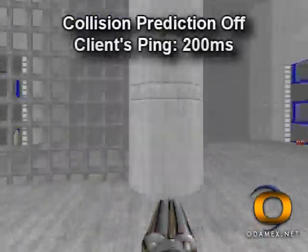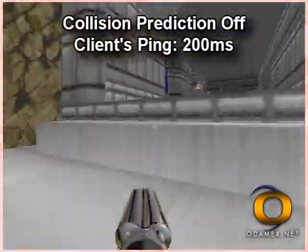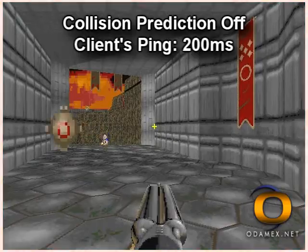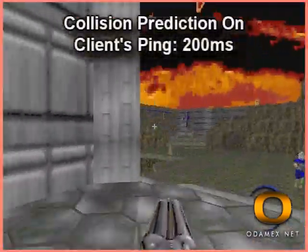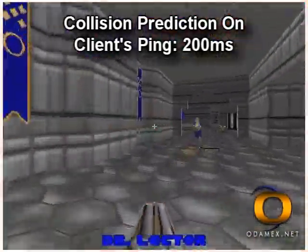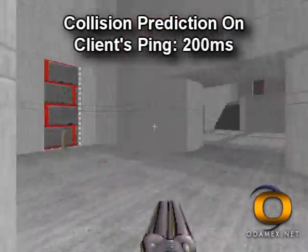In many multiplayer first-person shooters, collisions with other actors can be a serious problem. If your player collides with another player, your view will often be snapped to a new position instantly. This sudden jerk can be very disorienting and frustrating, especially on a high latency connection. Odamex 0.6 handles this problem by gradually moving your player to the new position, making collisions with other players and missiles silky smooth.